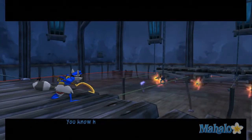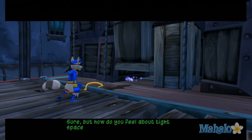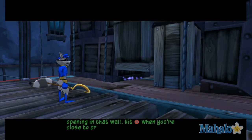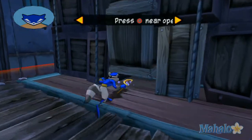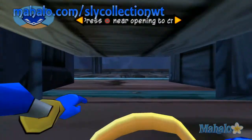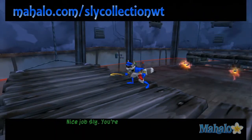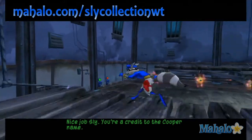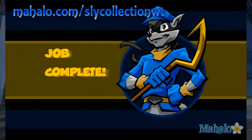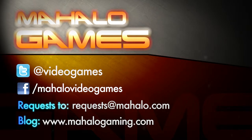Looking good, Sly. You know how I love the second story work. How do you feel about tight spaces? Try getting through the small opening of that wall — hit the circle button when you're close to crawl inside. Nice job, Sly. You're a credit to the Cooper name. We're all done in here — let's head outside and get this operation underway.